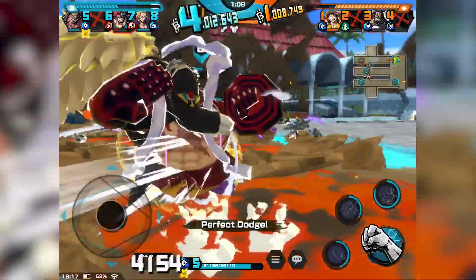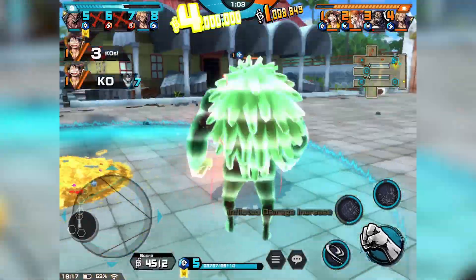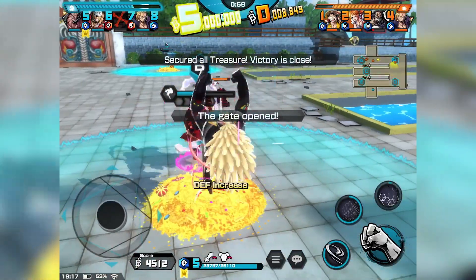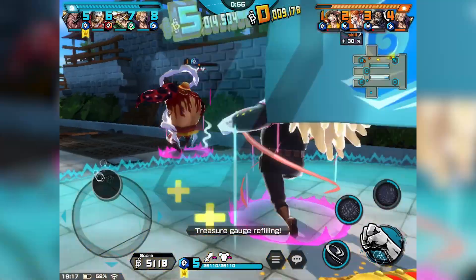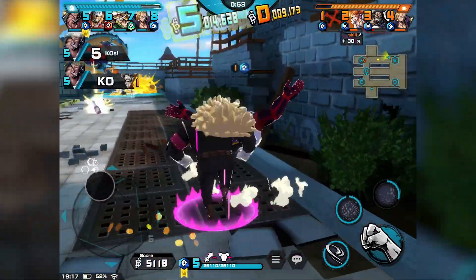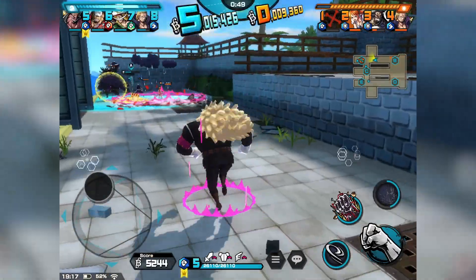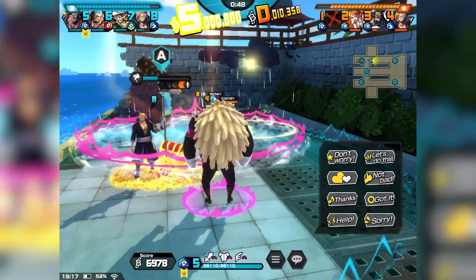Somebody is over there capping their base flag too, so I think this might be a quick win. He's being really aggressive as always — Kirio is really aggressive, so if you play against him, watch out. He's pretty damn aggressive. And he just wrecked that Luffy — advancing to enemy spawn. That's game.